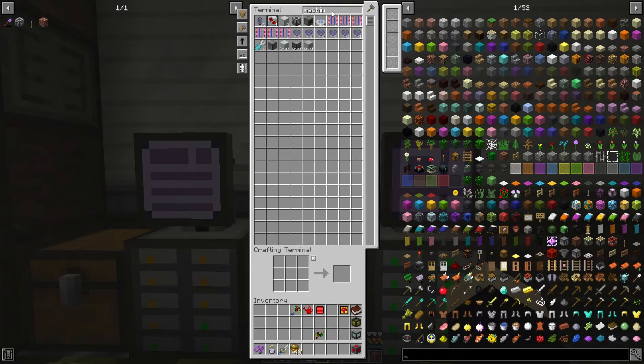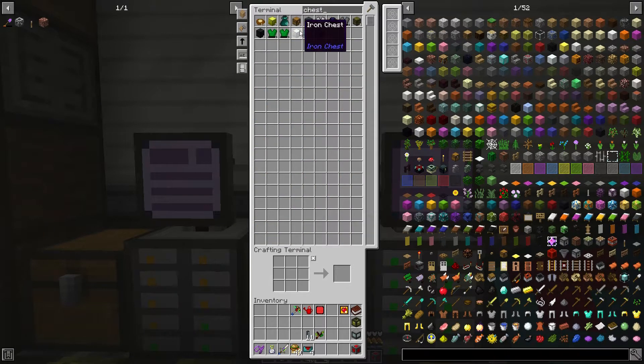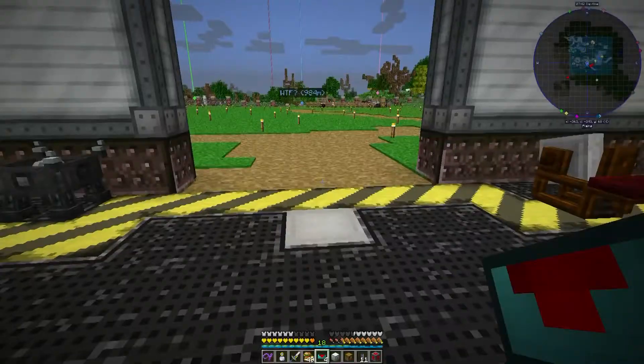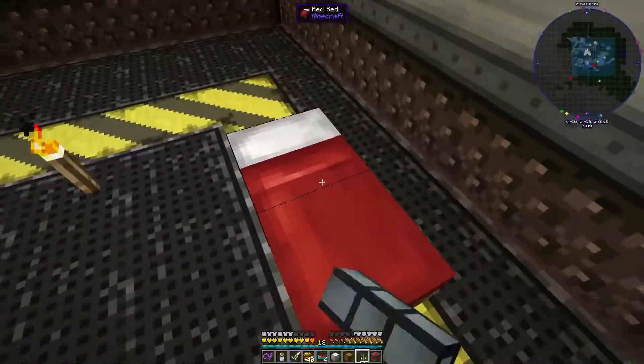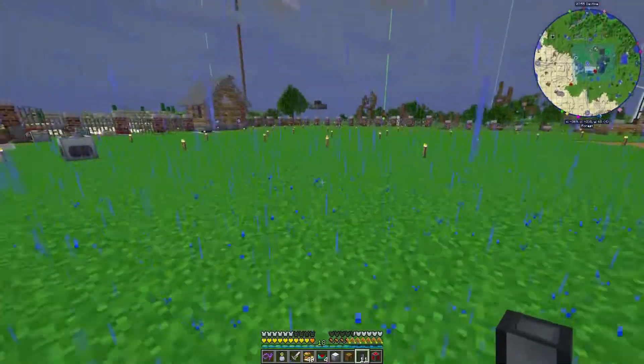Alright, so what we need next is item ducts, because I think this is probably going to be the easiest way to do this. Some item ducts, some servos, some chests — I never used them actually, I think I always use transfer nodes — so today we're going to mix it up a little bit if that's okay with you guys. I hate this game, it rains like every other day and you can only sleep at night.